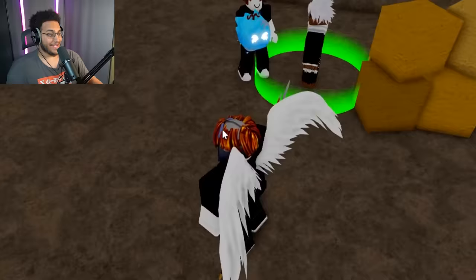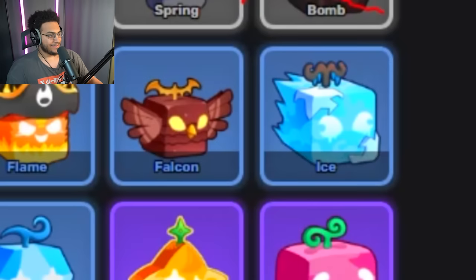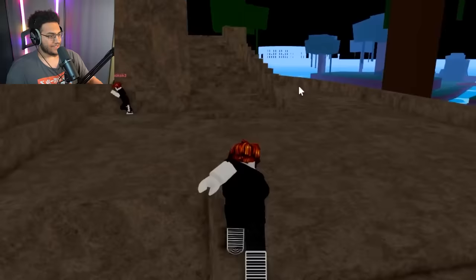Spin number four and he gets an ice fruit. That's not bad. Fourth spin ice — we haven't gotten a single duplicate yet, and that also crosses off another one from the list.